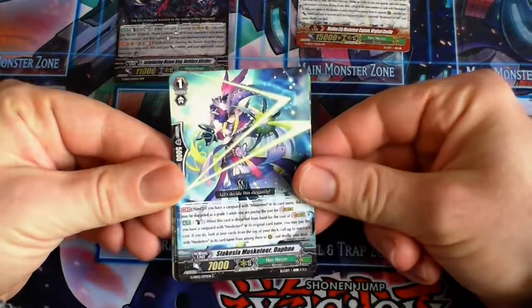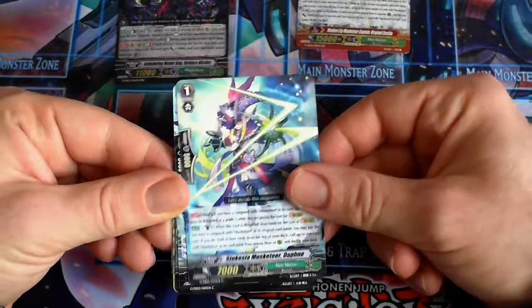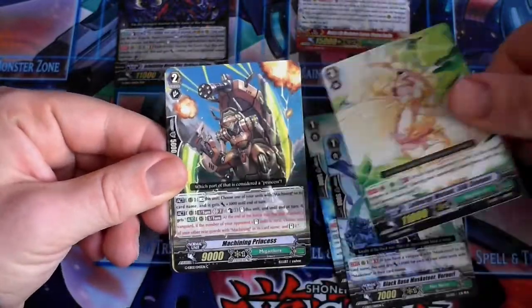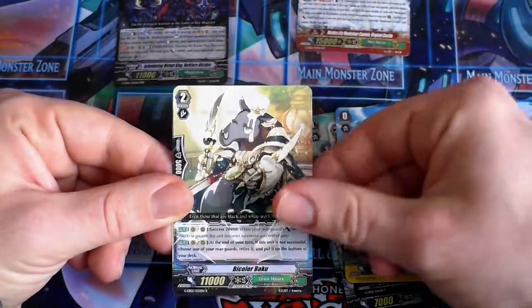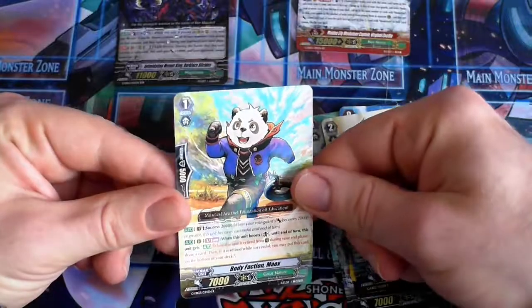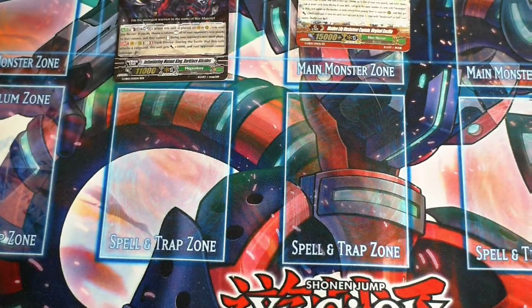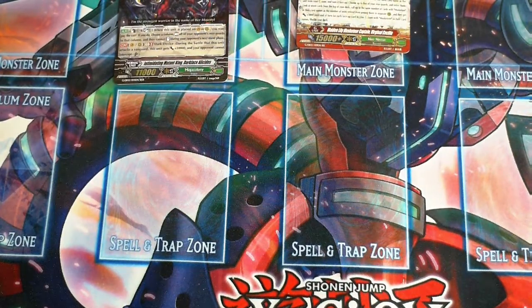So, in pack number four, we've got Scotissia Musketeer Daphne, Black Rose Musketeer again, Leveretree Median Silk Sleeper, Machining Princess, Marigold Musketeer, Bi-colour Baku, and Body Faction Malox. So, we've got two Rares in as well.